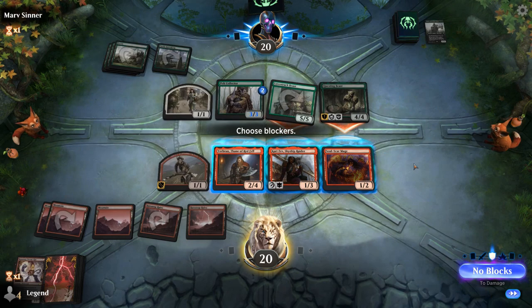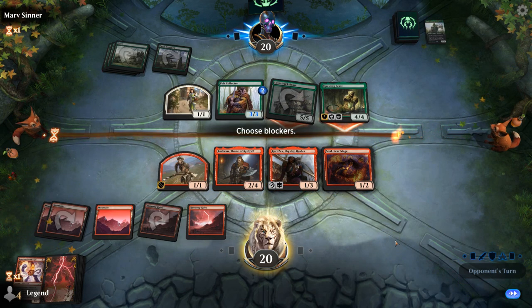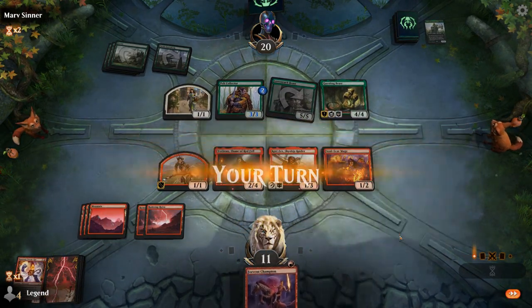This is a 5/5. Soulscar Mage essentially deals 3. Kari Zev also deals 3. So I could double block, although I would lose both creatures — which may or may not be worth it here. Don't really want to block with Torbran. If I can kill the 1/1 token then Beast no longer attacks. I think I just gotta take it here and hope to draw something relevant.